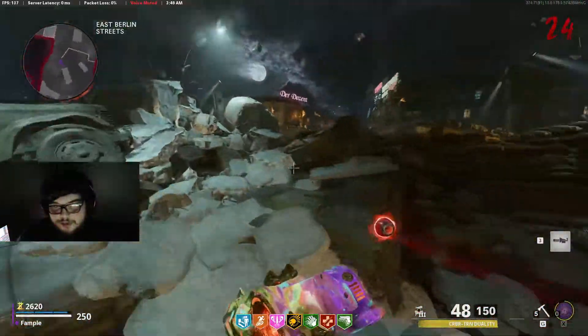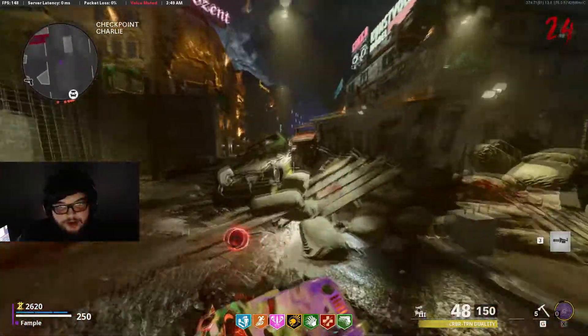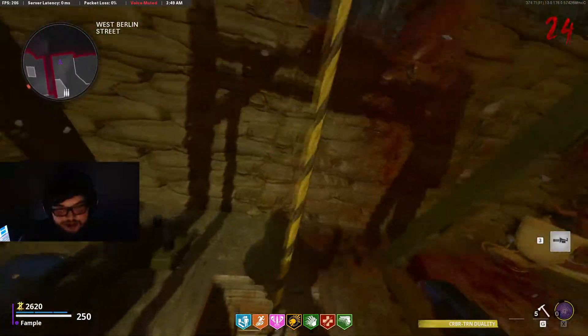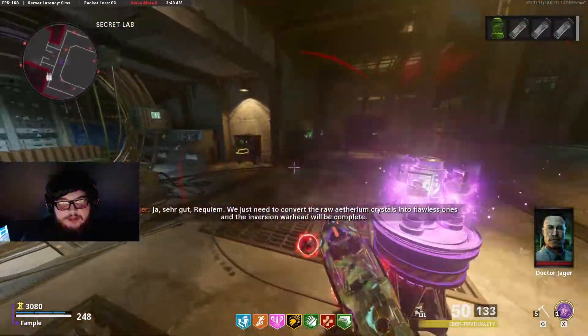For the boss fight, I recommend getting the Wonder Weapon to Pack-a-Punch 3 and then buying a death machine from the crafting table. The death machine is really useful against Valentina and will make your life so much easier. So once you're ready, go ahead and pick up the crystal and put it inside the warhead to start the boss fight.